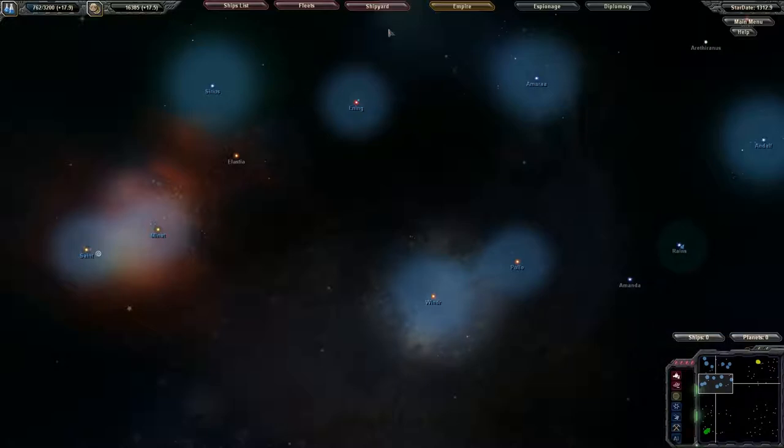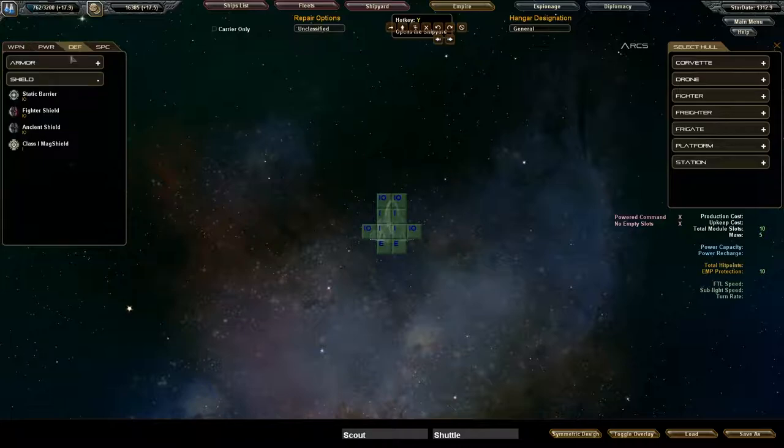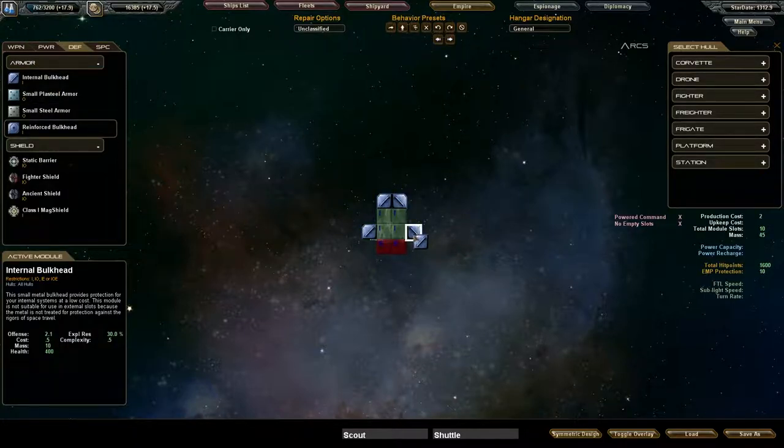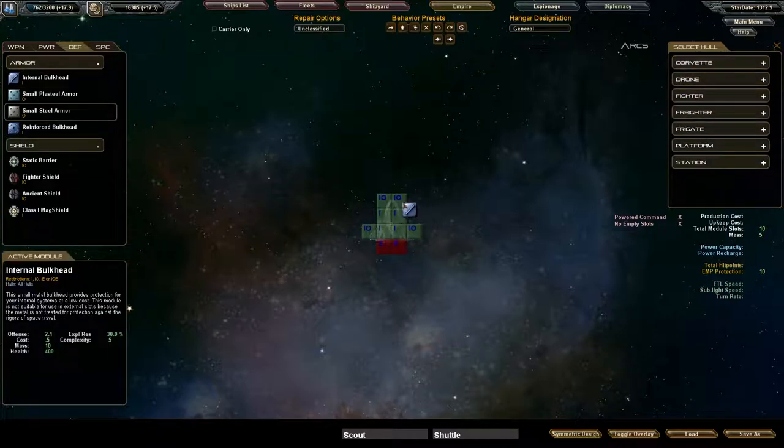But you don't get a game like this in terms of ship design and crafting. Tell me a game that has this kind of free form crafting — I'll show you a liar. There's no other game that has this kind of free form crafting. Look at this — I can't do that with any other game. I can't just fill it up with armor like this.